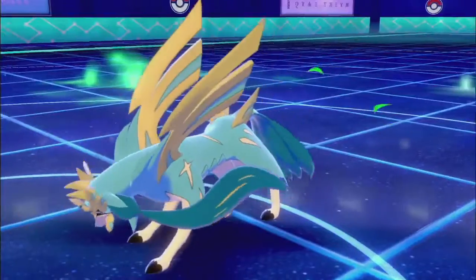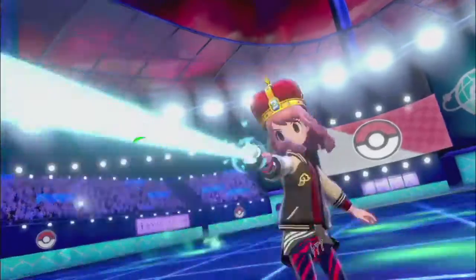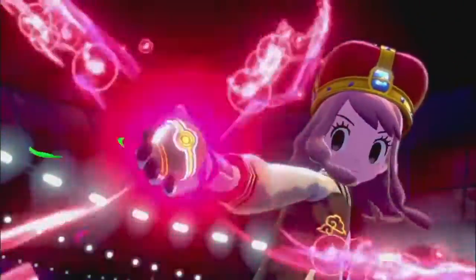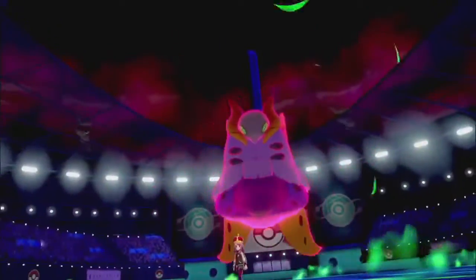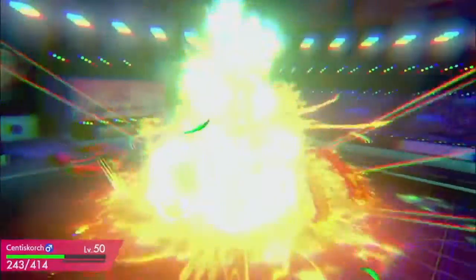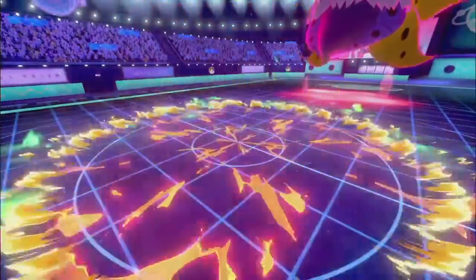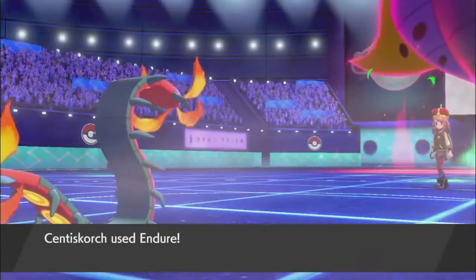Not only is Centiskorch able to tank hits from Zacian, but it does have a G-max form. It doesn't add health, but it does add a nice fire spin — it's called Centiferno, that's what it is. And it tanks a lot of hits with the doubled HP, even special hits, since it is physically invested.